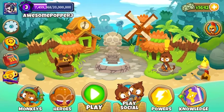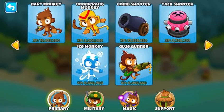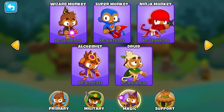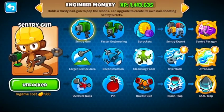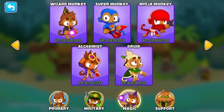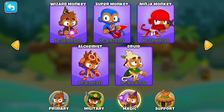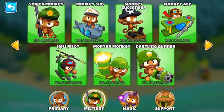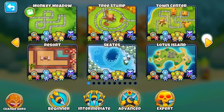Welcome back to Bloonetron! Today we're talking about how to get easy XP for your monkeys super fast. As you can see, I have more than a million XP on every single one of my monkeys. My most experienced monkey is my Wizard Monkey with 32 million 428 thousand XP, and as a close second, my Heli Pilot with 31 million 566 thousand 260. I'm going to talk about the best ways to earn XP for your monkeys super quickly.